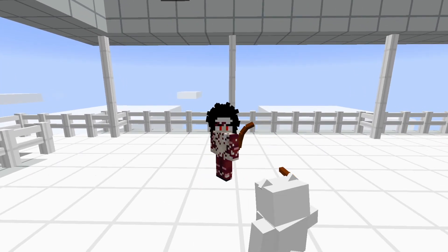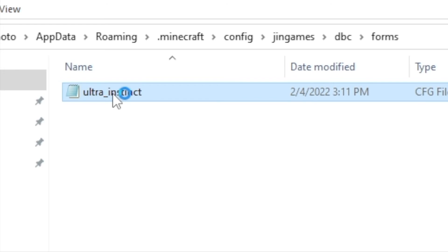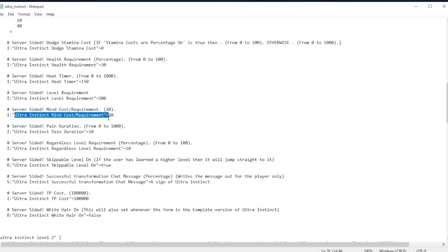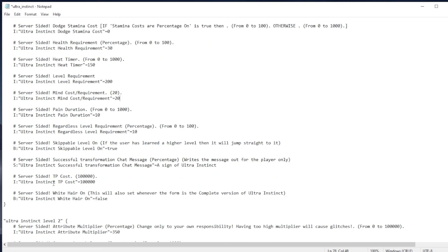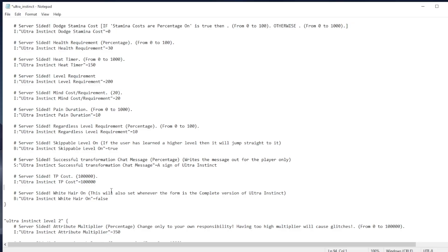Now, another thing a lot of people ask me about is skill cost for Ultra Instinct. The way you do that is not actually in the Skill Cost file. You have to go to forms, click forms, and then there's an Ultra Instinct file. Double-click that. From here, you'll notice there are a bunch of stats particularly about Ultra Instinct form. If you go down a little bit, you'll notice there is an Ultra Instinct mine cost requirement — it's set to 20. You can go ahead and change this to 10, change it to 1, whatever you like. You'll also notice there is a TP cost of 100,000 — that is tremendous. If you want to be Ultra Instinct right off the bat, you can change it to 100 or whatever you like. Just be aware that Ultra Instinct has its own config folder — it's not in the JRM core config file, nor is it in the DragonBlock C config file. There are a lot of config files for DragonBlock C, so just be aware that they're in their own folders and files.